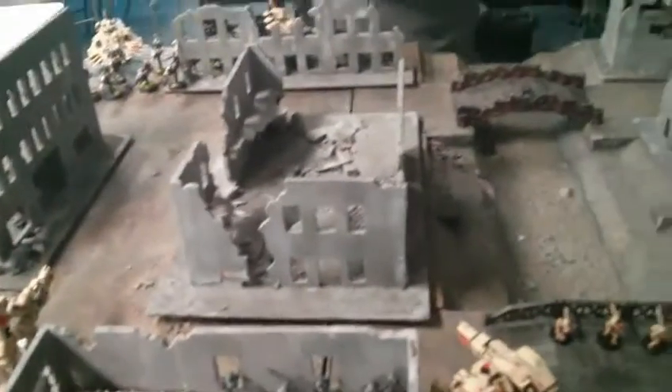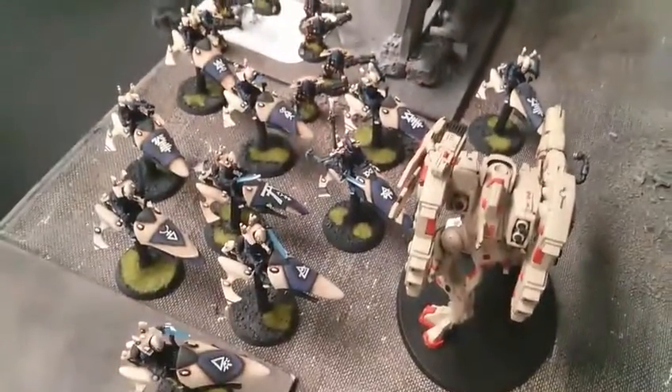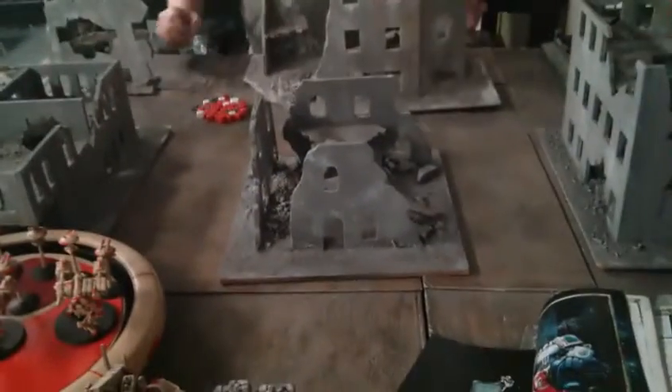Moving on to John's turn one. The Warp Spiders moved from all the way over here to all the way over there and took a lot of shots at the Riptide. Wave Serpents also shot at the Riptide. Jet bikes moved up but didn't shoot — they cast a lot of spooky psychic powers. Some units ran through the jungle for cover, others ran into ruins for cover saves. There was some question about table edge, and we decided to play on an eight-foot table.